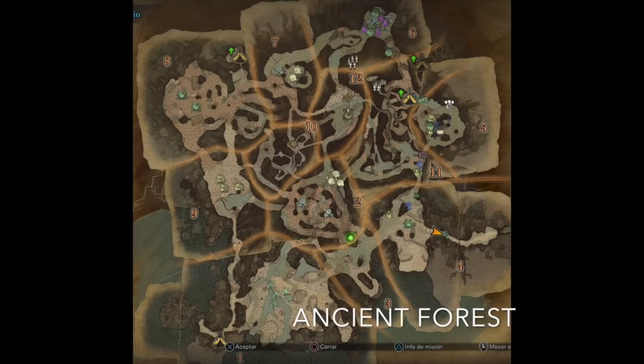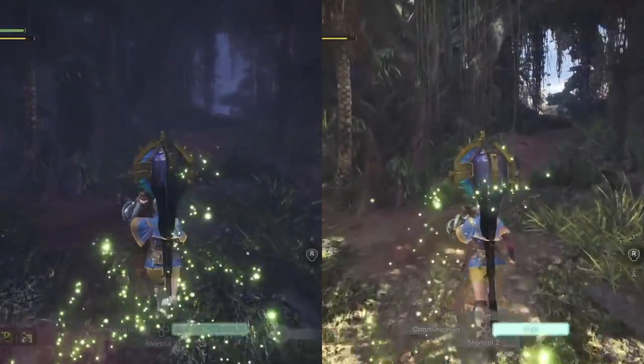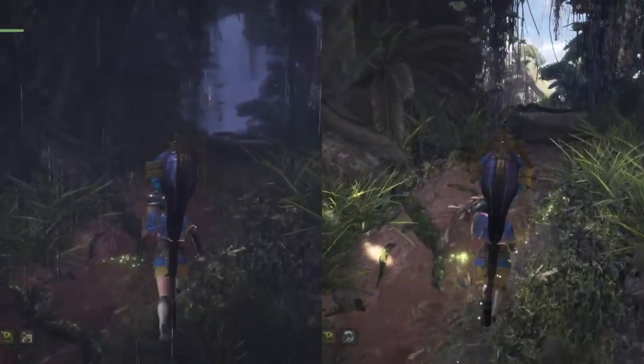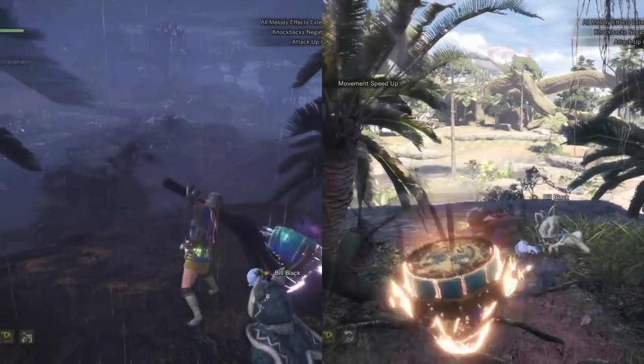Devil Joe can spawn at 3 different locations: Area 1, Area 8, and a different area that makes you abandon the quest. We spawn in camp 1 every time, take a might seed and mega demon drug, and run to the opening to play our songs.